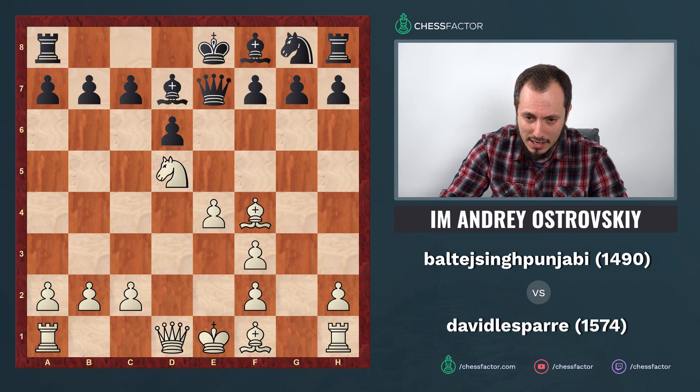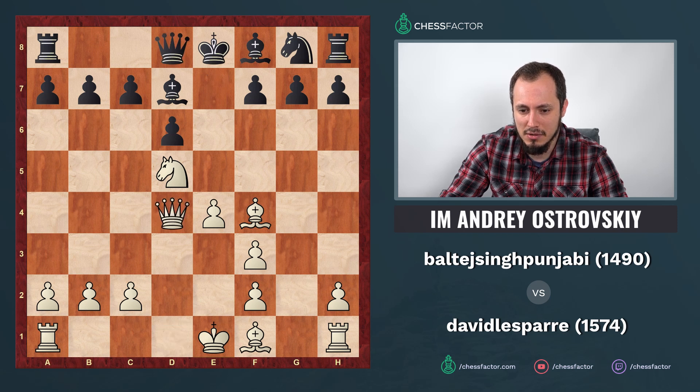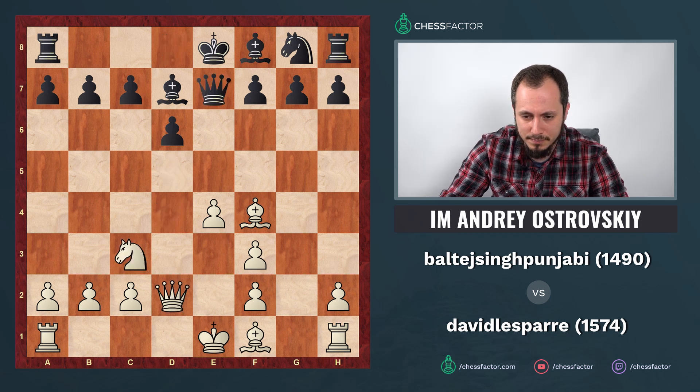After knight d5 and queen to d8, you just play queen to d4 — and you control basically everything. It's really hard for black to continue development; any move like knight f6 provokes weakening of the position. I believe this is a better version of the queen d4 idea, and it's worth doing compared to queen d2, which is also normal. After knight to f6 you castled, and here your opponent played knight h5, again violating a bunch of principles.